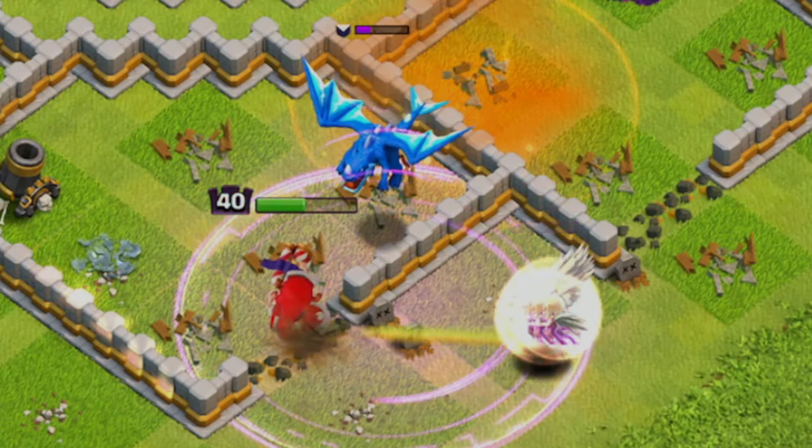Once the town hall is taken out, drop the baby dragons around the outside of the base to get the rest of the percentage for the 50% and the second star. This is where the attacks end with this strategy since the air targeting defenses are too much for TH10 level troops, but a plus 33 trophies to finish off the day isn't too bad.